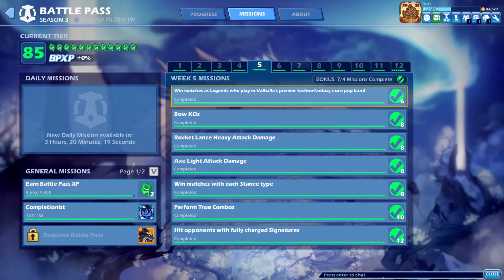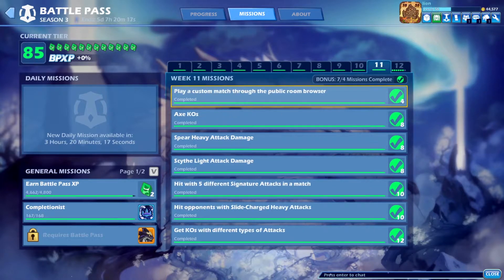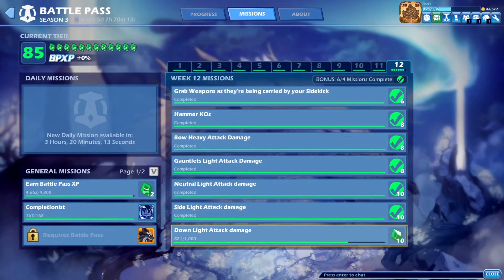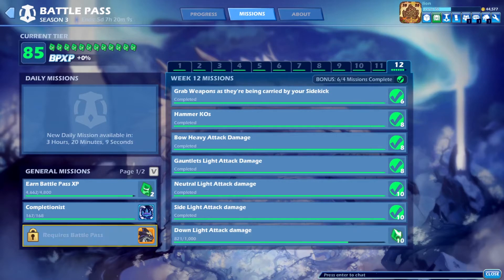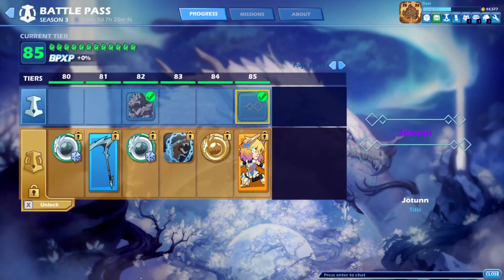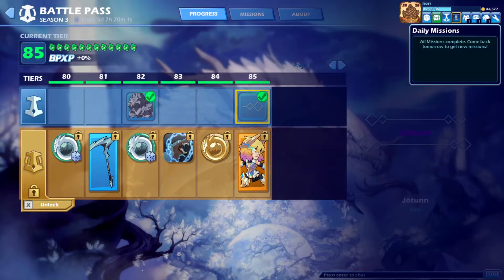As you can see, I've grinded out every single week, painstakingly done every single mission, and now we're in week 12. All I have left is this down light attack damage, and then I can get the completionist avatar. And the thing is I'm free to play, so I literally grinded out Jotun from missions and the daily missions which give you bonus gems.